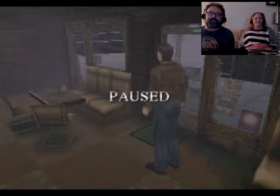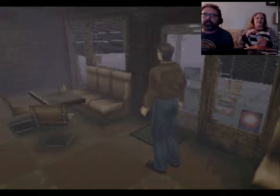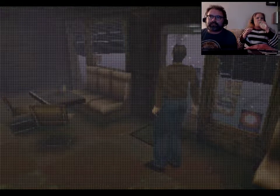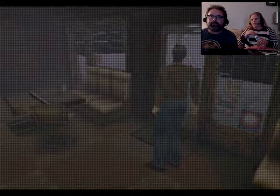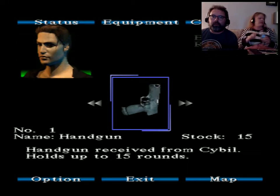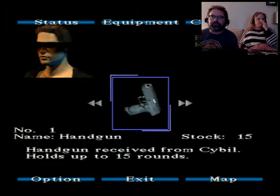Anyway, here we go. We just talked to the cop, told her we were driving with a little girl and fell asleep at the wheel, spun off the road, the little girl got away, and now we have to go look for her. Nobody's in the town. The cop gave us a gun. Handgun received from Sybil — equip it and exit.